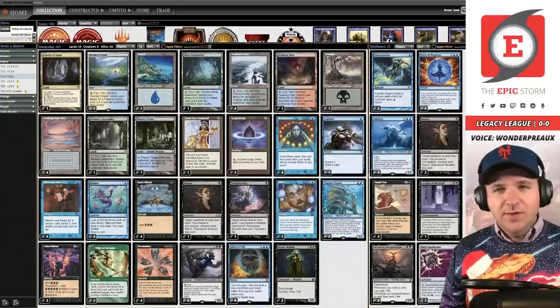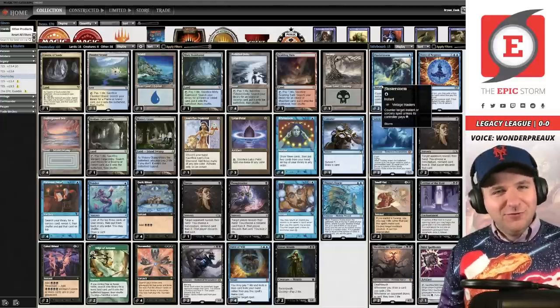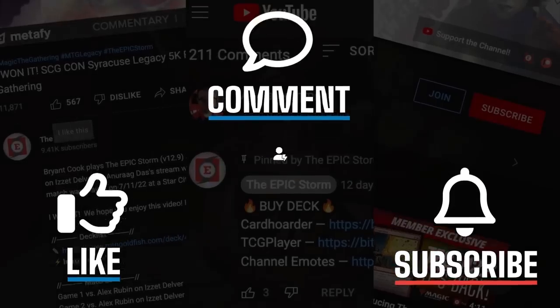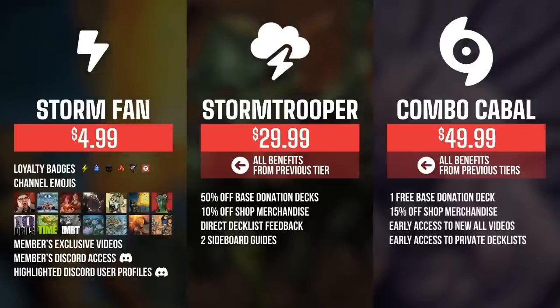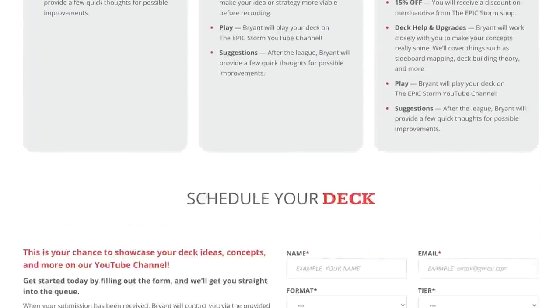To summarize, there are six discard spells in the main deck, five counterspells, three Force of Negations, and two Dress Down on top of that — sixteen ways to interact, not counting Fluster Storm. Max feels he needs even more interaction, which I refuse to accept is correct. We'll head to match number one now. If you enjoyed this video, leave a like, comment, and subscribe. You can also support the channel by becoming a member for badges, emotes, exclusive content, and Discord access.